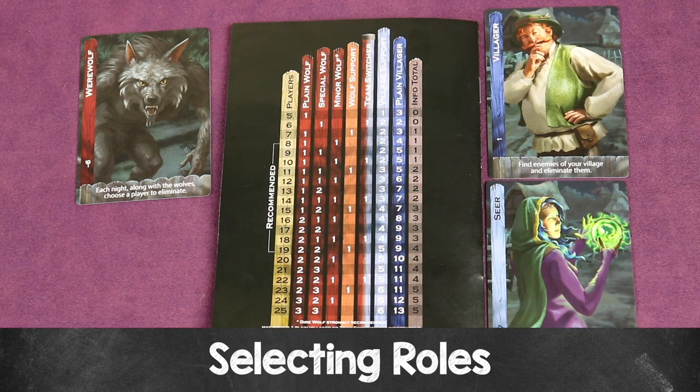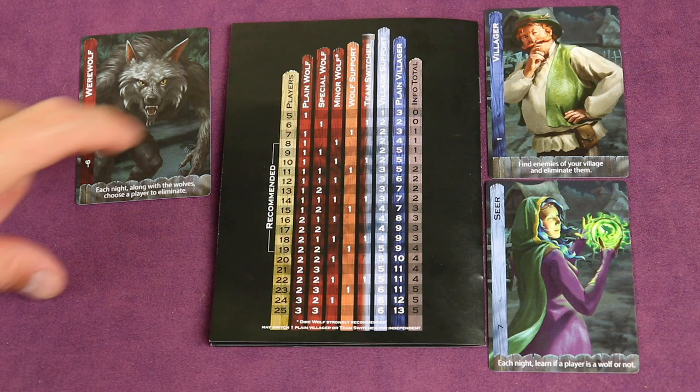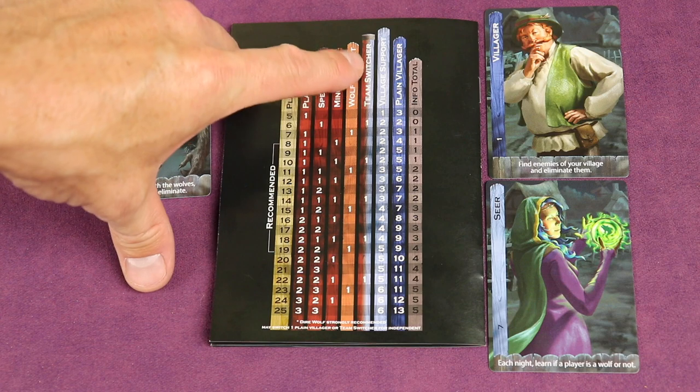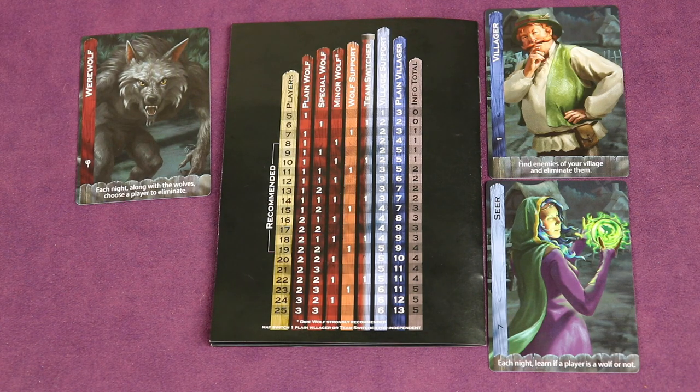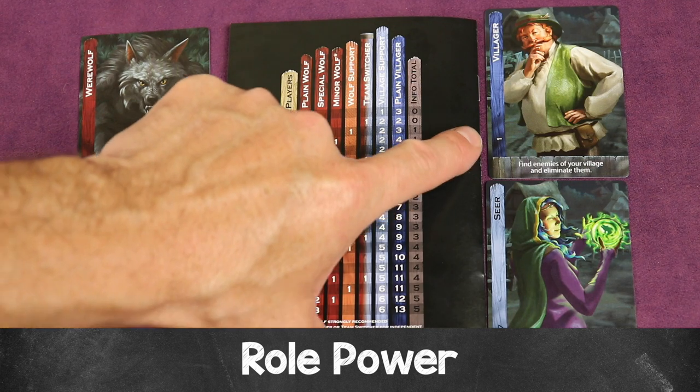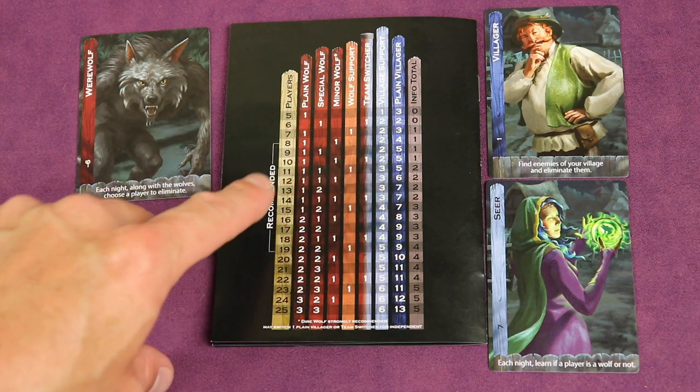Building the deck for the game can be a very fun exercise for the moderator, as you'll be selecting which roles are in the game. The three most basic roles are the villager, the seer, and the werewolf. For a five-player game, you'd have three plain villagers, one village support — notice the color matches the seer — and one plain wolf. At the bottom of the fence post on each card there's a number: seven for the seer, one for the villager, minus six for the werewolf. Add up all the numbers on all the cards: the more positive the total, the easier it is for the villager team; the more negative, the easier for the werewolf team; and the closer to zero, the more balanced for both sides.